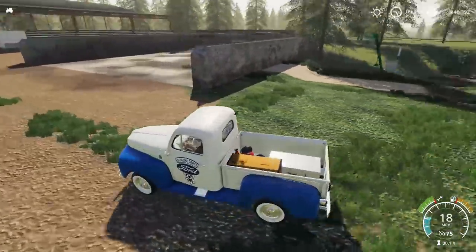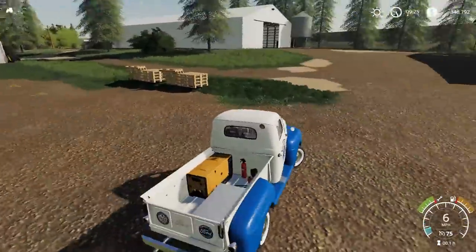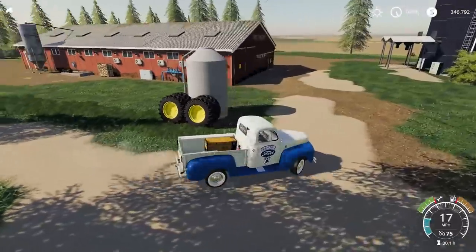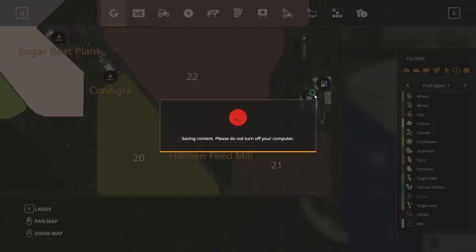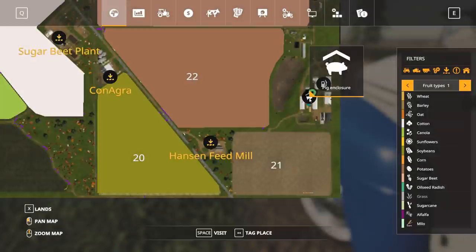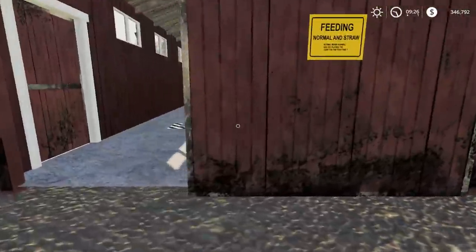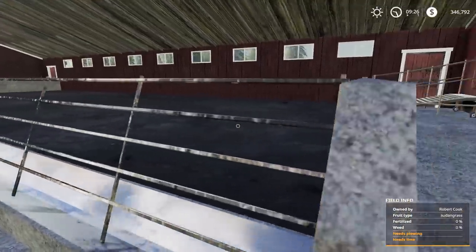Okay so there's your slurry load-out point. I'm not sure if it's manure or silage — assuming manure. What type of farm is this? I think it might be a hog barn — yeah, this is definitely a hog farm. There's a pig enclosure right here.